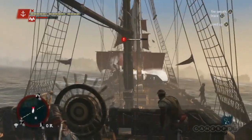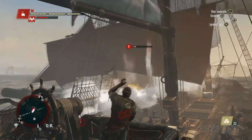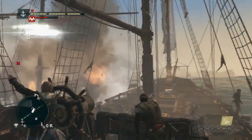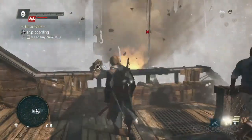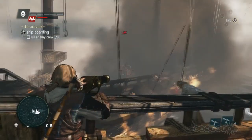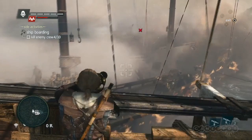The chainshot is a stun weapon — hitting ships slows them down, great for stopping a charger's attack. As the masts come down, we can start a boarding. We need to take out 10 crew members to win the boarding. Of course, we can do it any way we want. In this case, since this is a smaller ship, the swivel gun is very efficient.